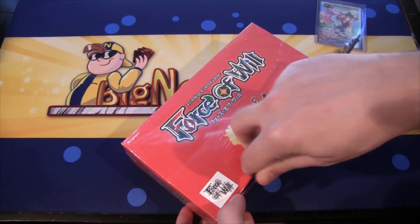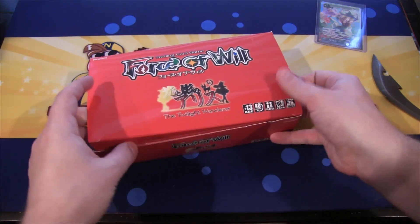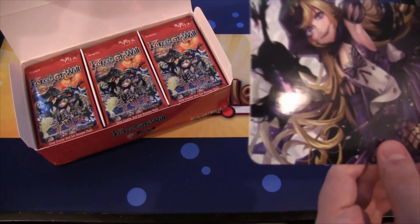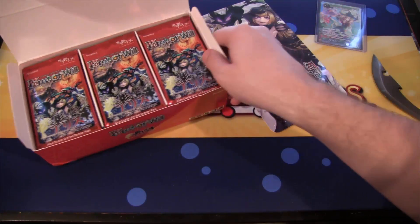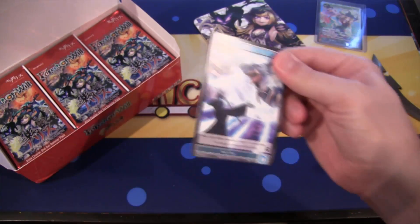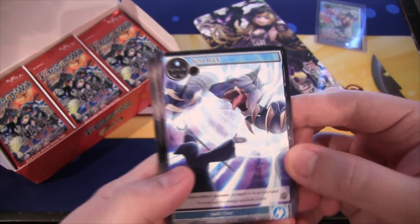Let's go ahead and open up our box. We have 36 packs in here, so this is going to be a longer opening, as always with these Force of Will boxes. Hopefully we'll get something good. I still need to learn a lot more about Force of Will - I'm still kind of a noob on it, so forgive me if I don't know some of the better cards. Tell me in the comments if I get something really epic. There's also kind of a divider card in here - I might have to keep that to separate cards. There are also code cards which I'll be keeping for the willpower.